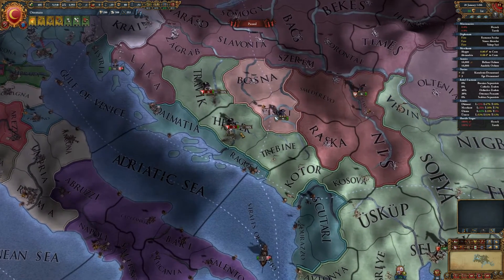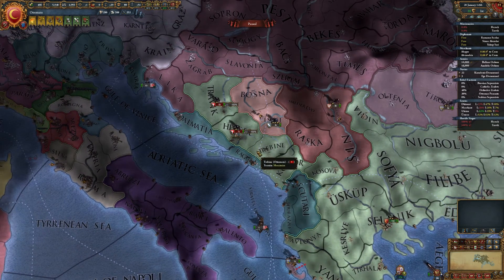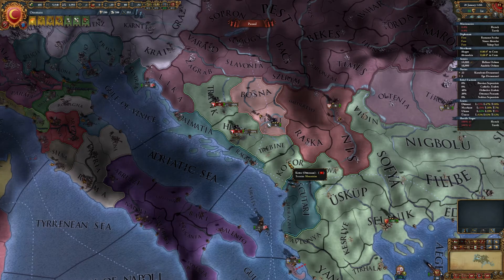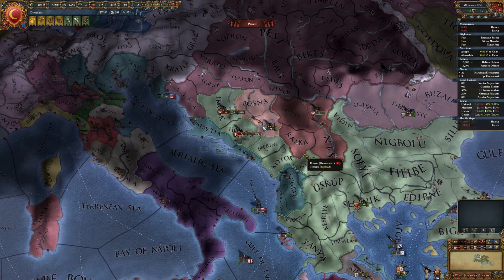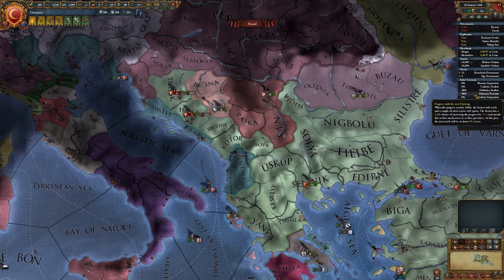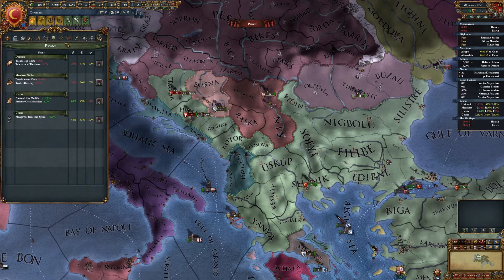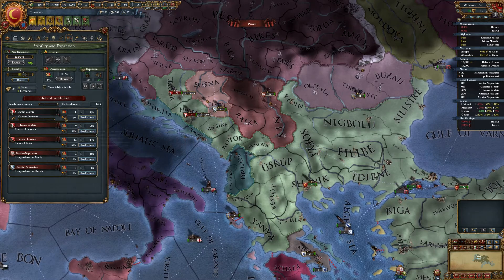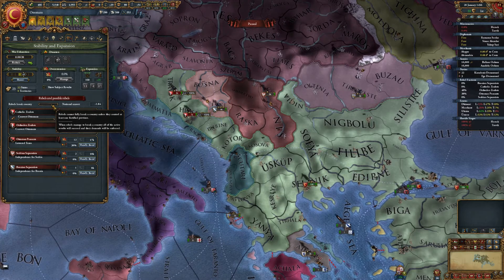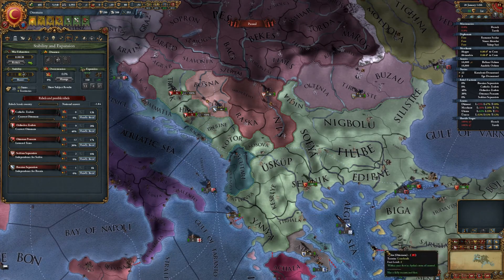What the Catholic rebels will do now is siege down provinces. Every time they siege a province, it will also be converted to the Catholic faith. What you have to do is take care that other rebels do not rise, using harsh treatment. You also have to be very careful that you don't let the rebels break the country. Your goal is to have them converting provinces so that Catholicism becomes the dominant religion.